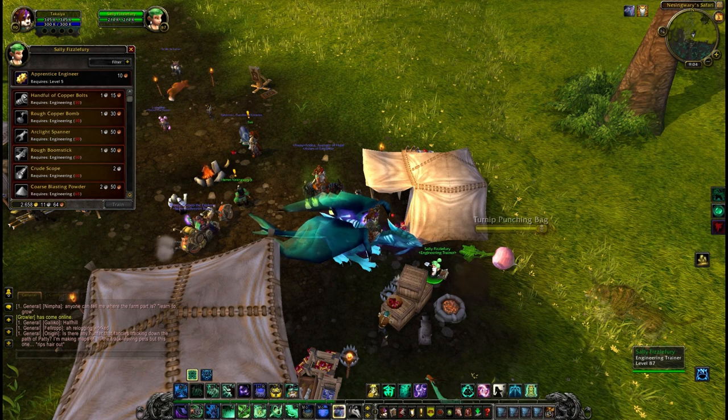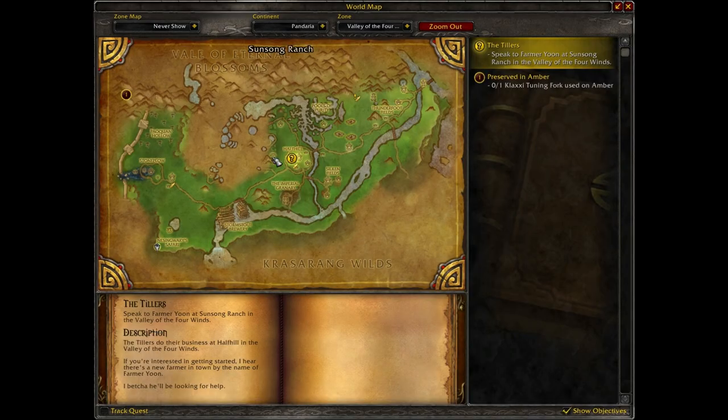You can shape up on nuts and bolts with our engineering trainer, Sally Fizzlefury. She's located in the Nessingwary Safari, inside the Valley of the Four Winds.